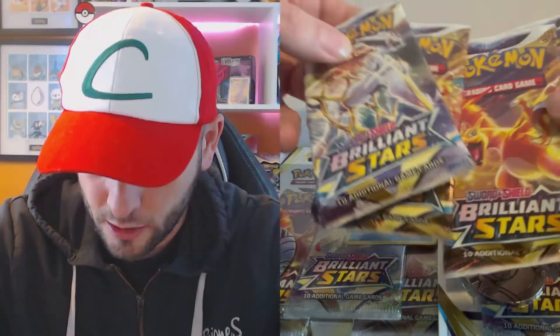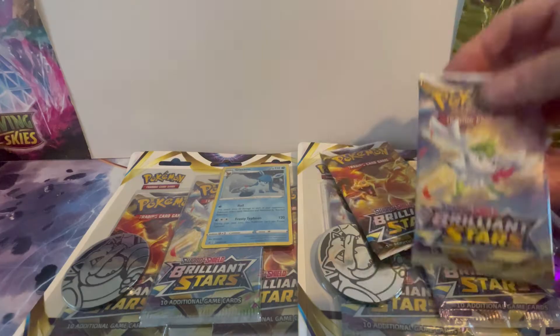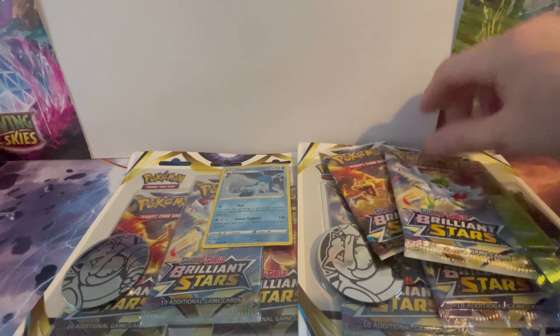The cards I want: I want that rainbow Charizard, that Arceus V-Star, full art Riotune, and that gold Galarian form Zapdos V. Those are the cards I want on my list. As you can see, we have got the Glaceon and the Leafeon pack, and some extra booster packs. In the comments, let me know what your favourite Eeveelution is and why.